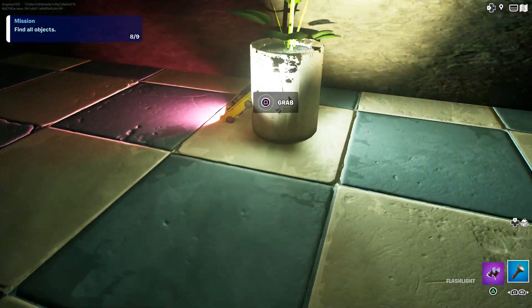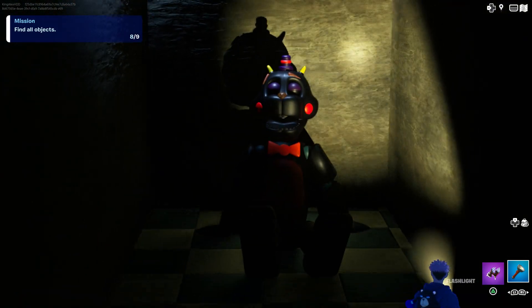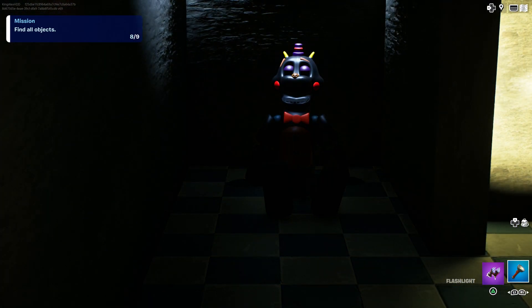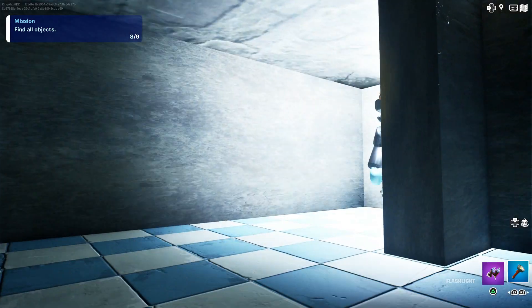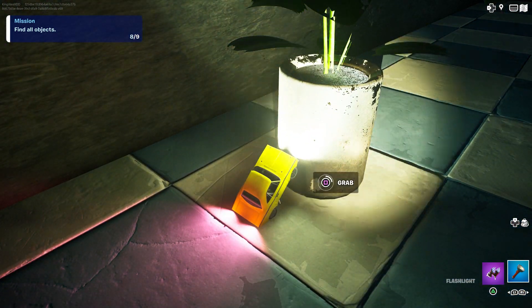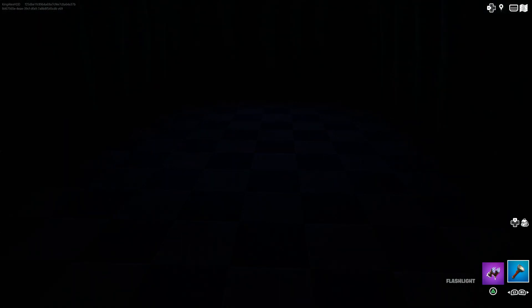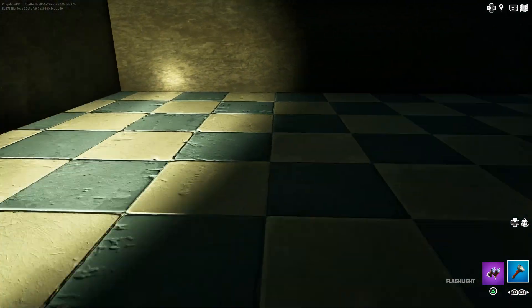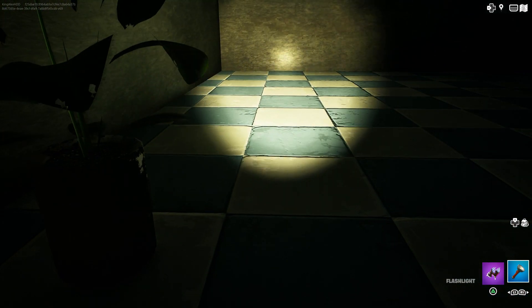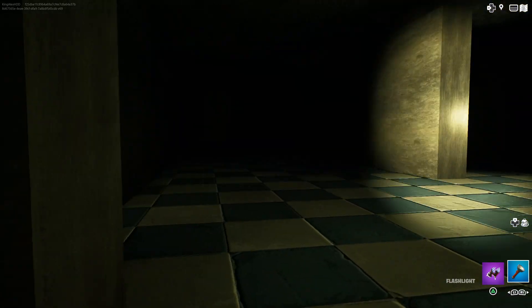That took me like five minutes! Anyway, the last one is here. If you touch him he's going to basically wake up, so move to the side. There you go — voila! Now we're going to get the last bar. All right guys, now we can leave and finally get out.